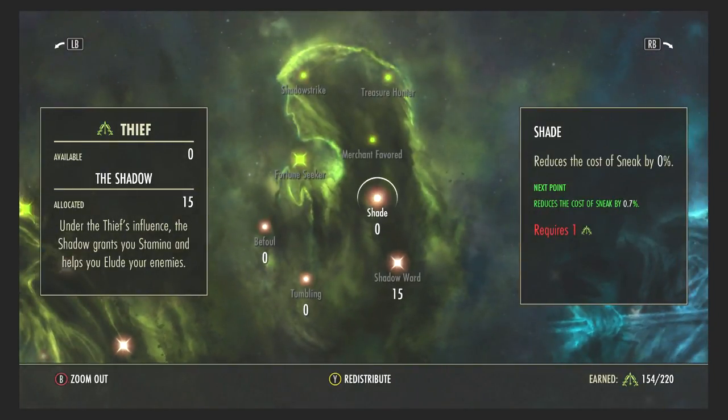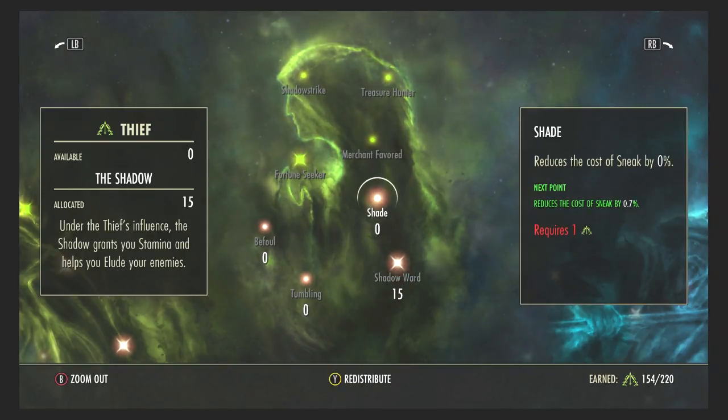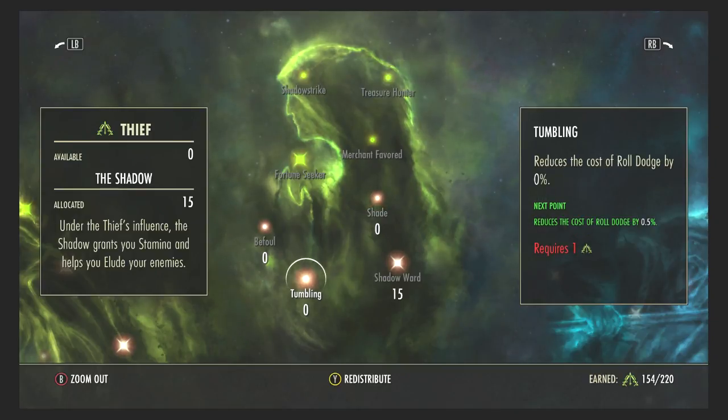Moving on to the Shadow, I literally only have Shadow Ward, which reduces the cost of Block. The more points you put in the better, because as a tank you're going to be blocking a hell of a lot. The other Shadow options like Shade, Befoul, and Tumbling you don't really need, but you can add them depending on your play style.